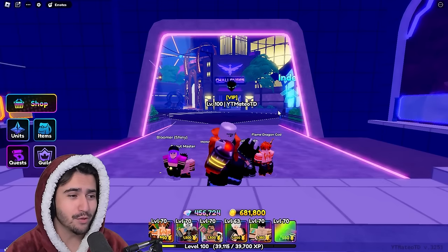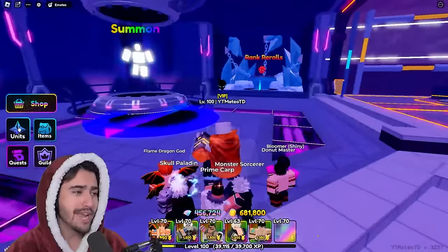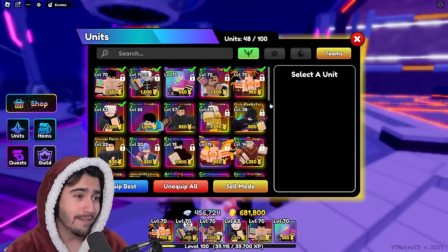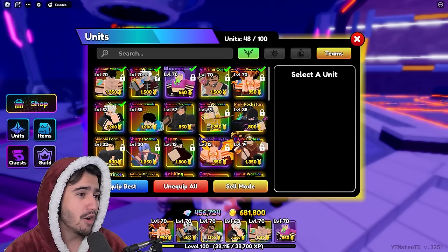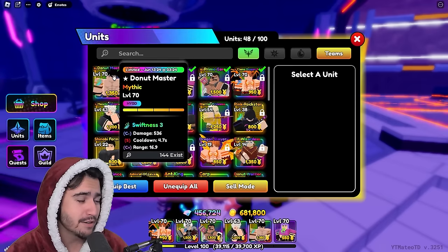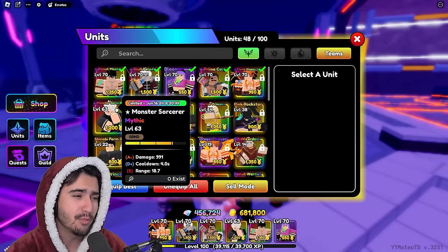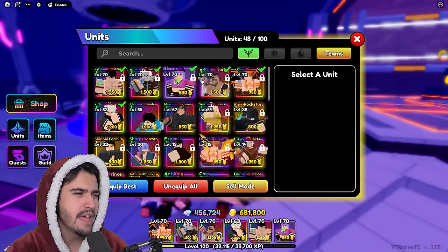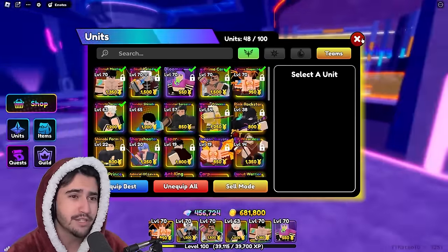Now really quickly, I'm sure a lot of you guys want to see what my team looks like so far. I pretty much have a fully evolved team of Mythics right now. The current lineup that I'm using is the Flame Dragon King, as well as the Prime Carp, Skull Paladin, Donut Master for slowing, and Monster Sorcerer — which I'm actually building up right now. And then of course, my money unit — we have a Shiny Bloomer here with Midas Touch.